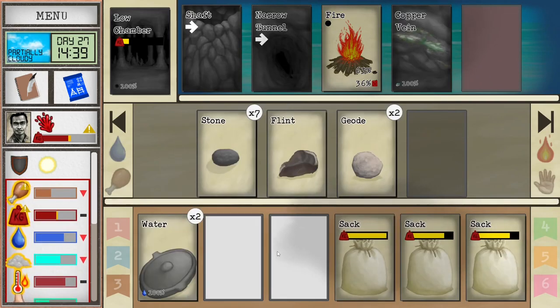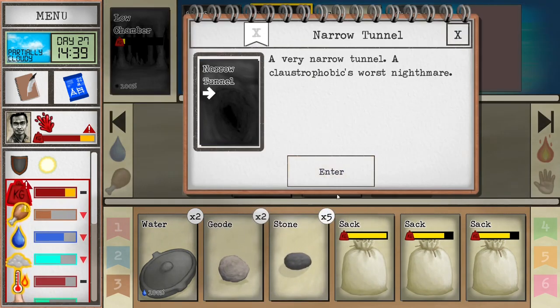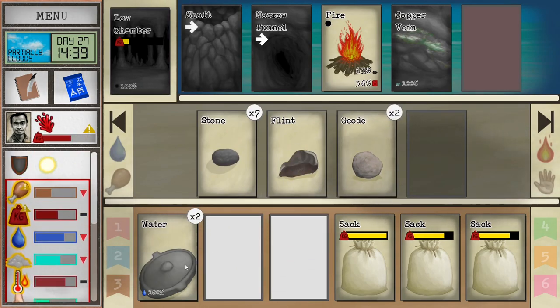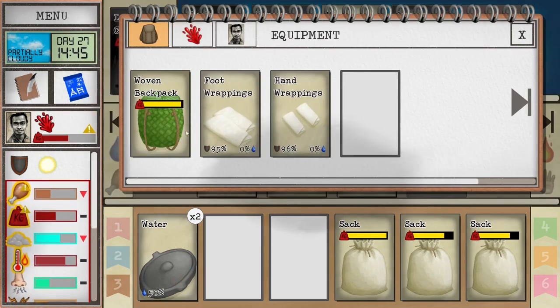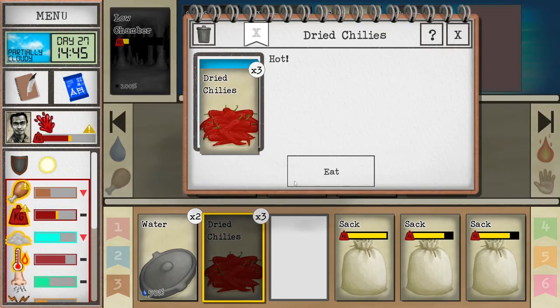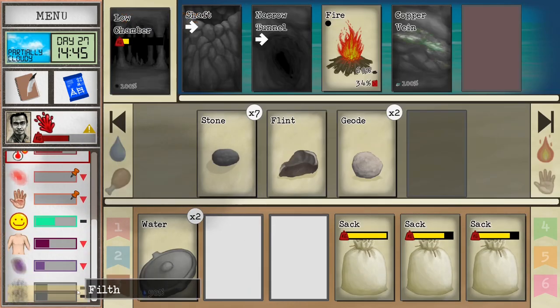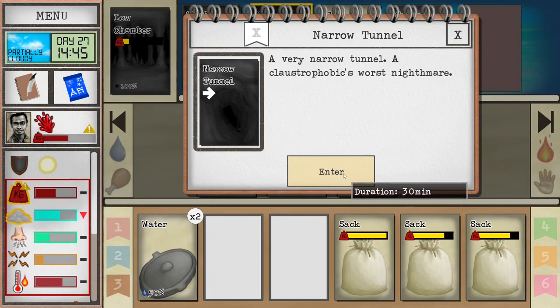Don't forget your wood. It's going to take 30 minutes. Interesting thing is this will always take 30 minutes no matter how much load you have, so this one's actually pretty easy. Let's drink a little bit and eat — this is optional for now, but your character is going to be in better shape if you do. We'll leave this fire behind and go into the tunnel system.